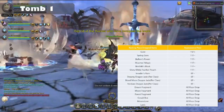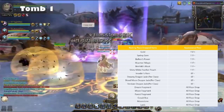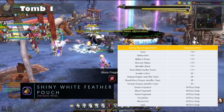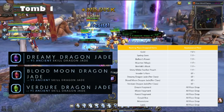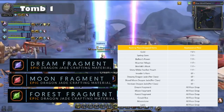For the Tomb Invader, also known as Resting Place, here are the item drops upon killing one. If you kill a Tomb Invader at Labyrinth 15 or above, they will drop a certain amount of gold. There's also a chance that a Tomb Invader will drop a Shiny White Feather Pouch at Labyrinth 11 or above, which you can sell in the Trading House. Next are Dreamy, Blood Moon, and Verger Dragon Class Pacific Skill Jade, along with Dream, Blood Moon, and Forest Fragments.